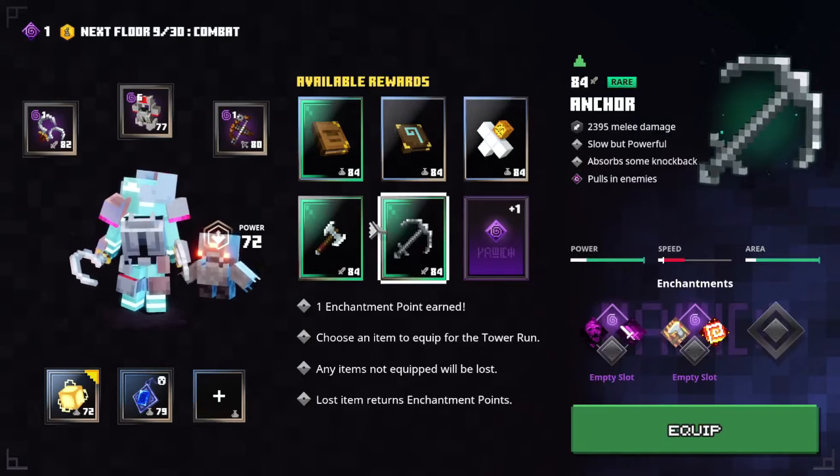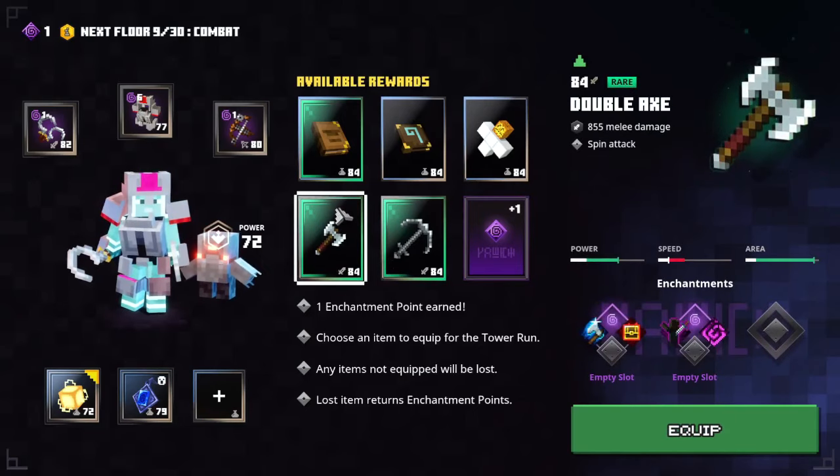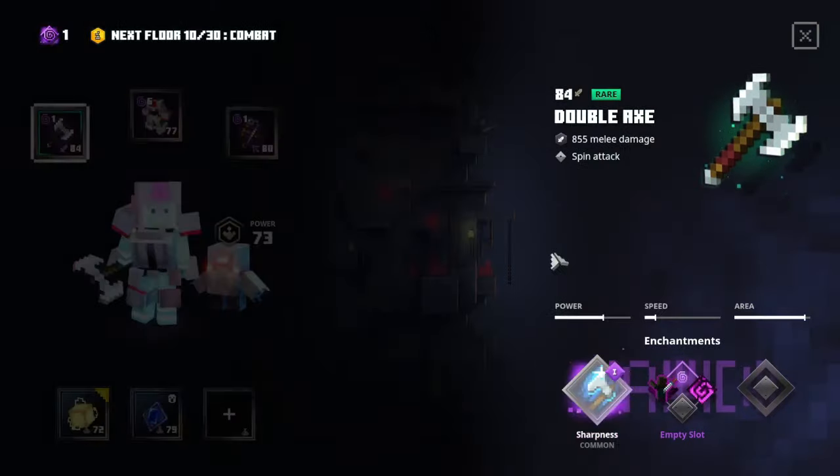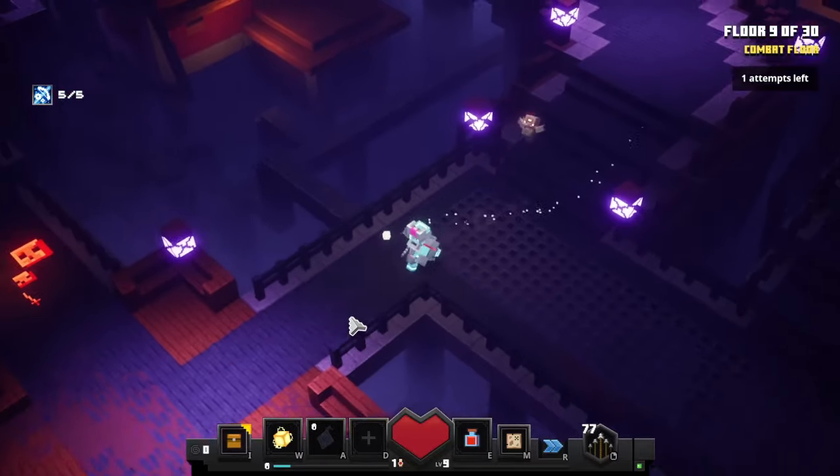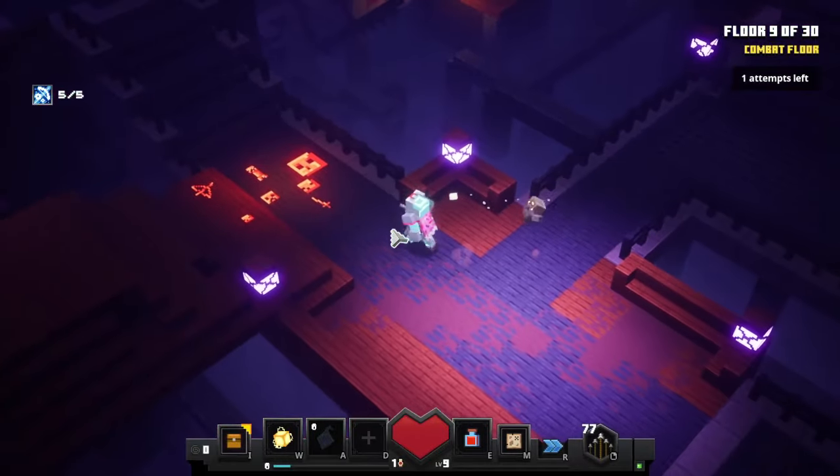Double axe — I forgot I was gonna get that! Let's go with sharpness and I have one more enchantment point, so let's go with deflect. I think it's on either floor 15 or 16 that I'm gonna find the first boss, so still quite a lot more floors to go.